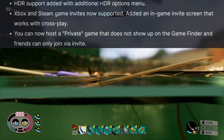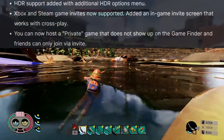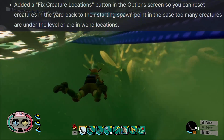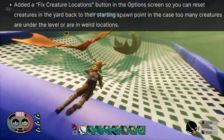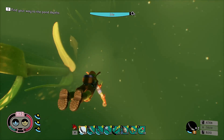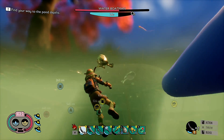They also added HDR support with an additional HDR options menu. Xbox and Steam game invites are now supported and they added an in-game invite screen that works with crossplay. You can now host a private game that does not show up on the game finder and your friends can only join via invite. They added a fixed creature locations button in the options screen so you can reset the creatures in the backyard to their starting spawn point in case too many of the creatures are under the level or in weird locations. This is an interesting mechanic I didn't test out on the server yet, but I'm genuinely interested in seeing how it plays out. If any of you guys have played on the test servers yet, be sure to let me know in the comments if you've tried this feature.